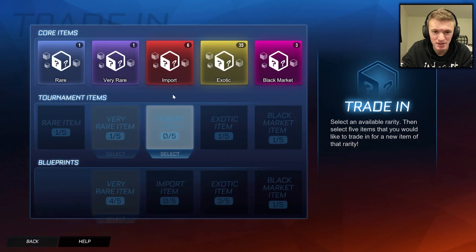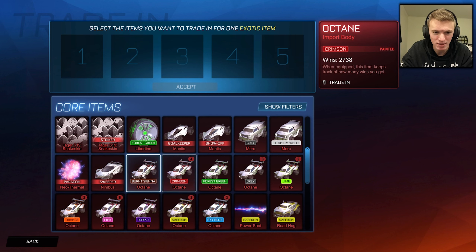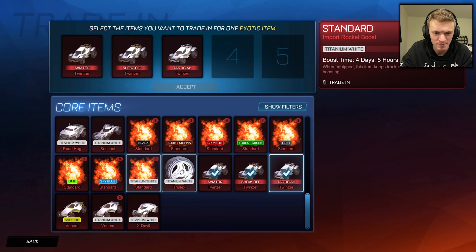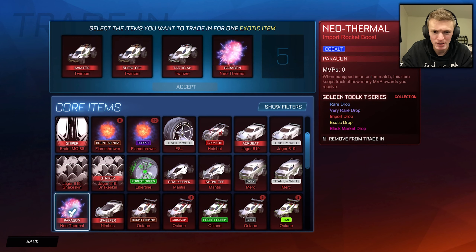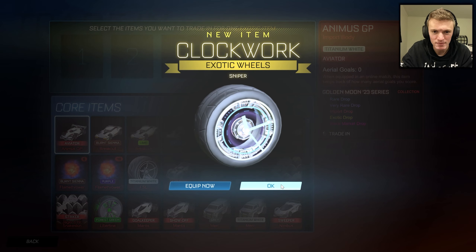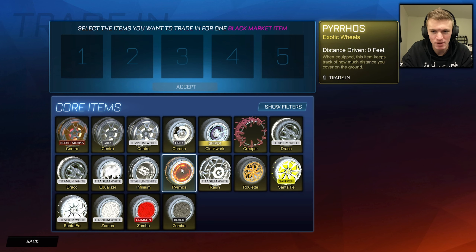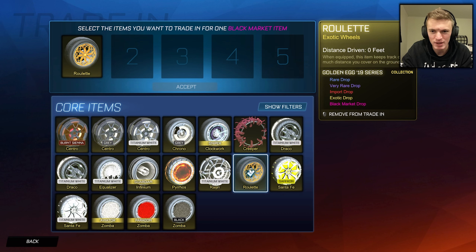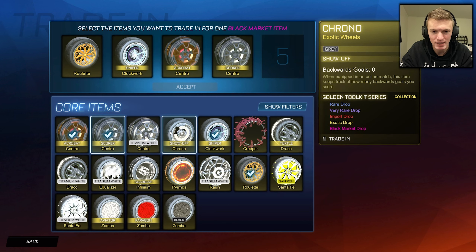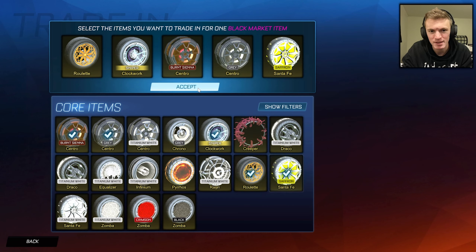I think I'm just going to keep the rest. I think we'll have enough for one black market trade-up. We got a lot of octanes in here — look at how many octanes I got, that's all just from trade-ups. Neothermal, Endo, Clockwork. I think we got enough. So we are going to trade up the Golden Egg 19 roulettes, the Clockworks, the Centros that we got today, and we're going to trade up Santa Fe's. We don't need Santa Fe's.